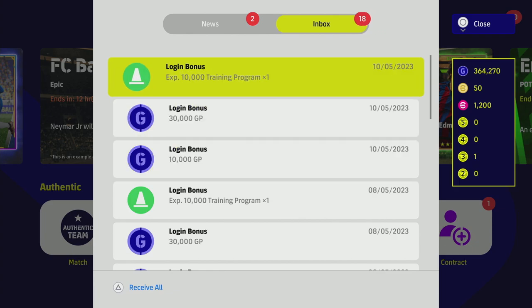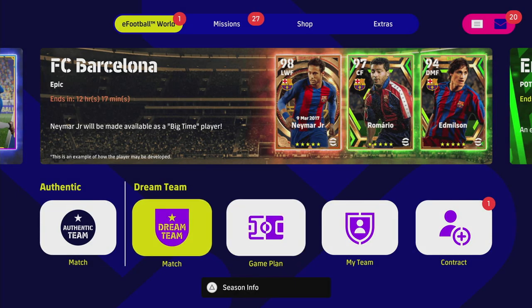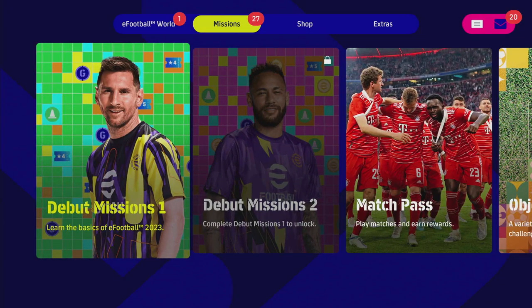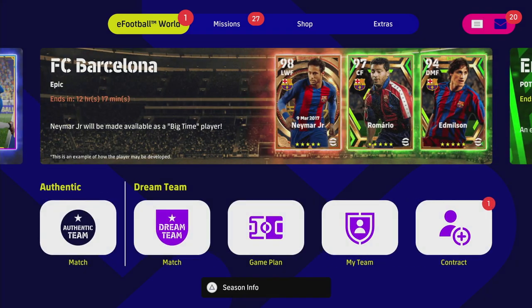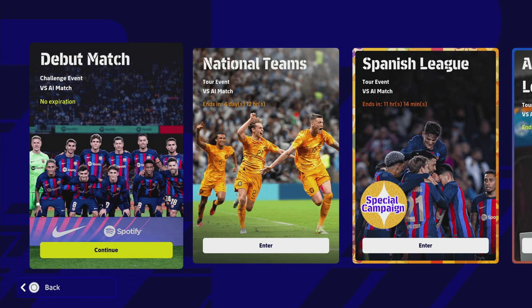Apart from the login bonuses — which are fairly self-explanatory, you get them just for downloading and logging in to the game every day — we're going to focus on two main things before we go to the squad. The first is clearing all the missions and events to get as much GP as we want, and it's a requirement for this video. It's going to take you about two to three hours to get set up.